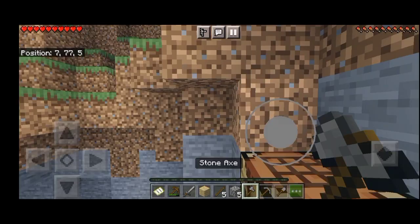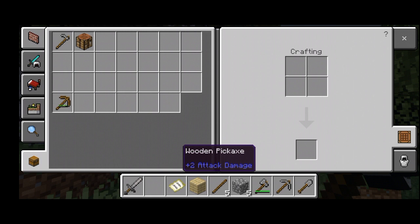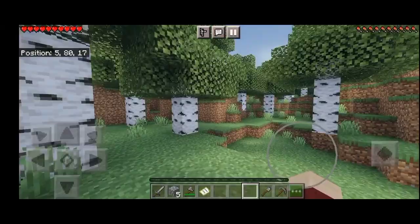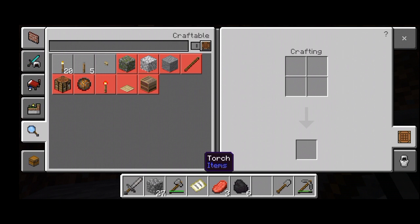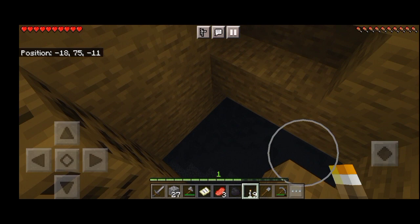Now that I have gotten my stone tools ready, I have to look for resources, coal especially. I found some in this cave, which will come in handy later for lighting up caves like this one.